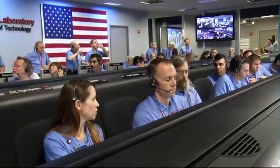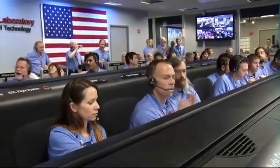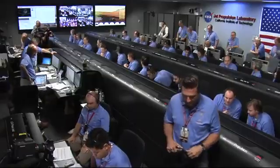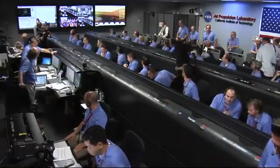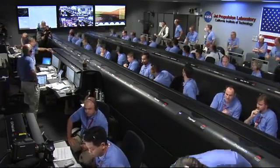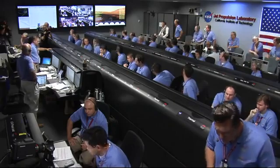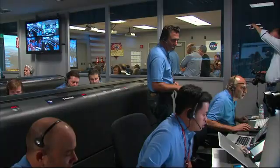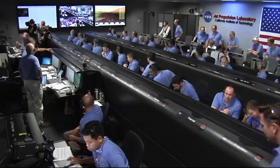We are in powered flight. We are at an altitude of one kilometer and descending at about 70 meters per second. 500 meters in altitude. Standing by for sky crane. Constant velocity accordion nominal. Altitude error 5.9 meters.